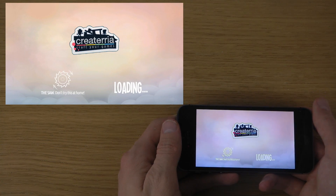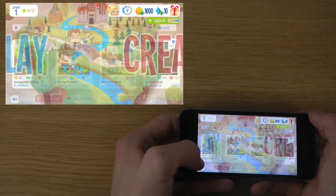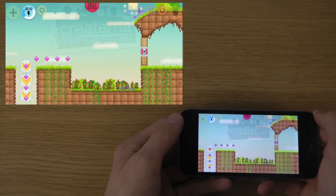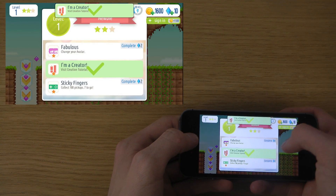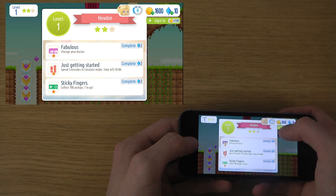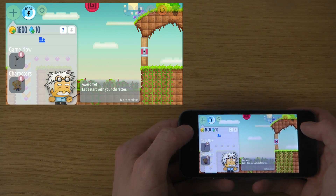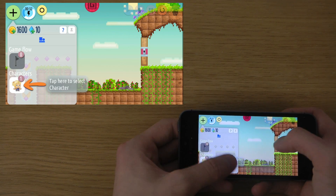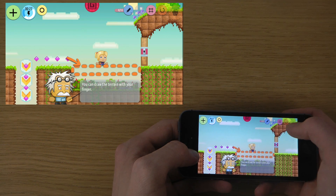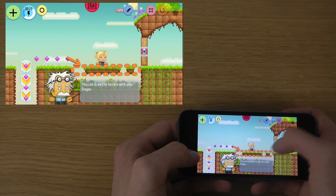Let's get to the main menu and take a look at Create, where you can actually build your own maps. Tap here to open the inventory. So you can start off here by adding characters and then you can add cool things like terrain.